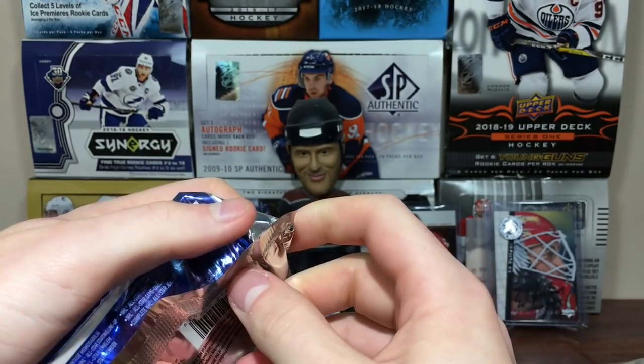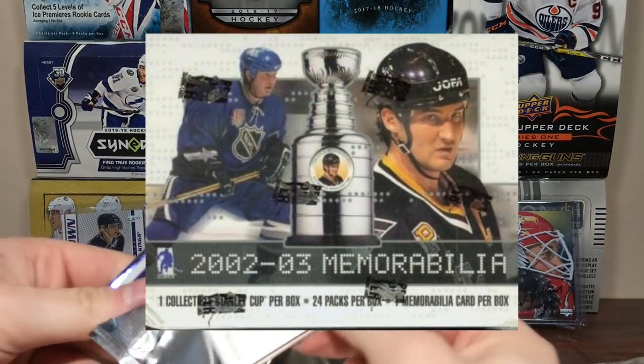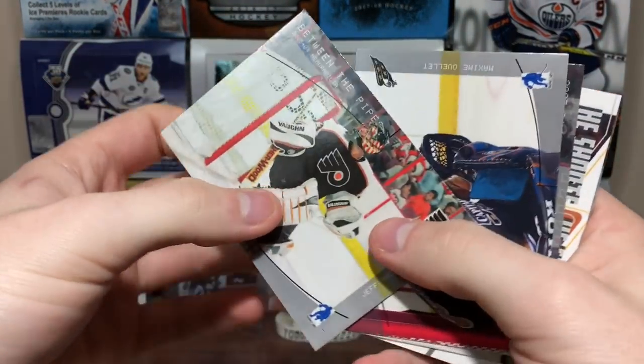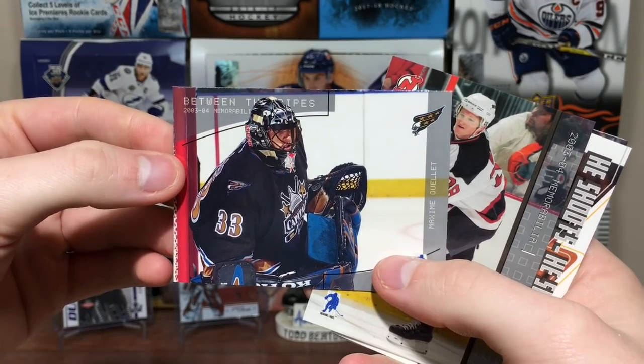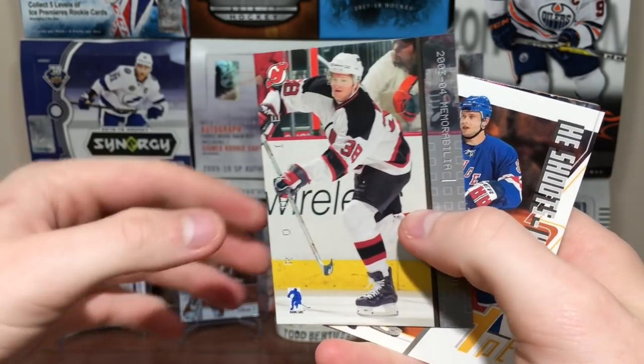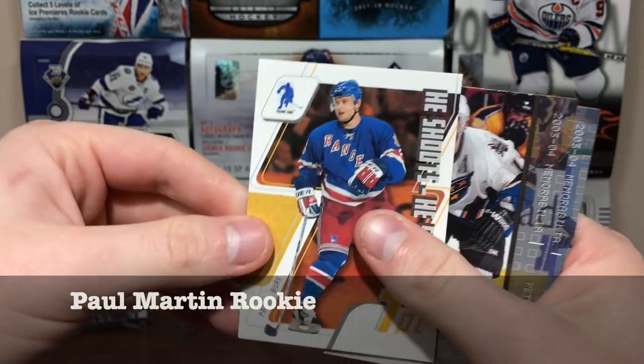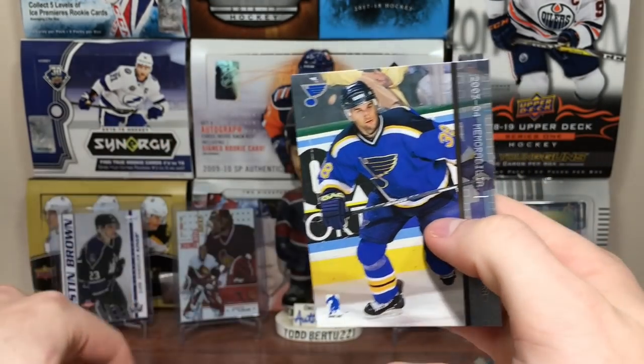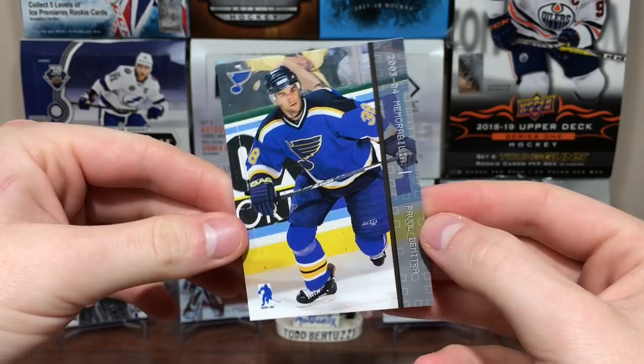Definitely some interesting stuff in here — that's why I got it. The 02-03 version I think comes with a Stanley Cup replica, I might get that in the future. We got Jeff Hackett on the Flyers, Maxime Ouellette, Paul Martin, a Pavel Bure He Shoots He Scores, Peter Bondra, and Pavel Demetra — rest in peace.